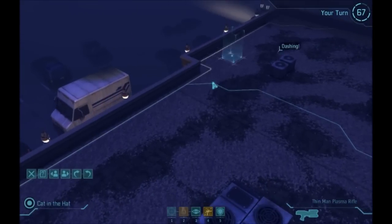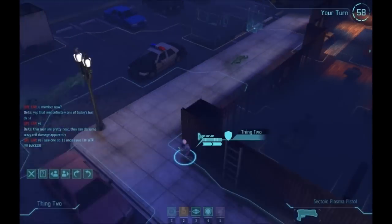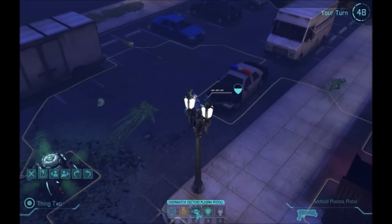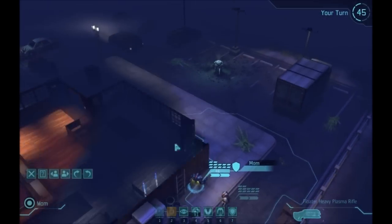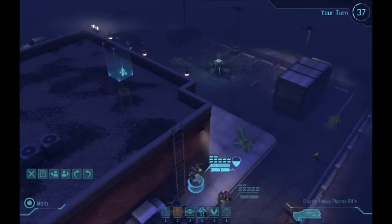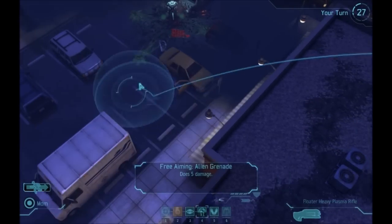We're using the sectoids and the thin man to scout around first to see if we can get a good bead on his location. The thin man with his high mobility and his ability to leap onto rooftops is very handy here, and the sectoids are just trying to get into position and hopefully not trigger any overwatches that don't need to be triggered. Right here we can activate flight — you want to get up as high as possible and close to the enemy, but still remain out of sight if you can.